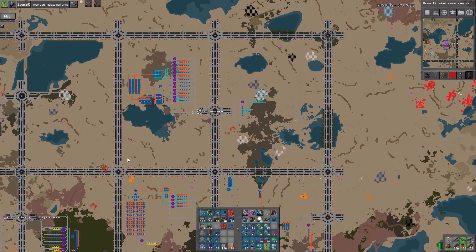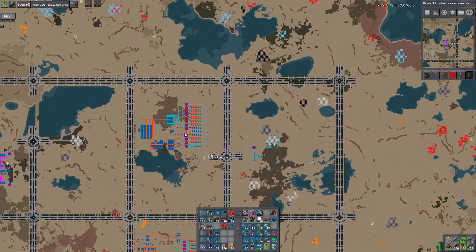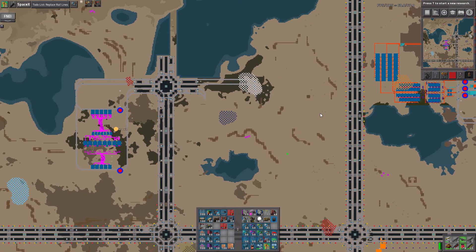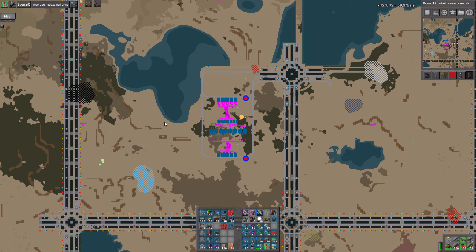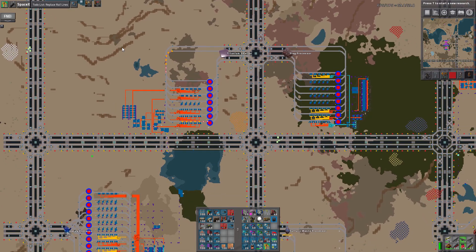My new ore processing outposts can be much simpler than these beasts, because they're going to be outputting three to four things, three to four solids max, as opposed to like the six solids that these are outputting. Some of them will only be outputting a couple things. My plan is I need to figure out where we're going to be doing this — I'm going to be doing the crystal version of this here. I could technically do one from this side as well, although I would need a lot of landfill to get this lake out of my way.